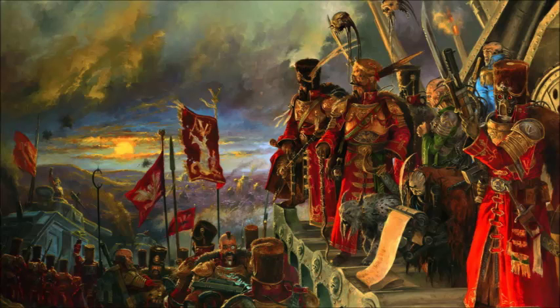The main reason to take company command squads isn't the loadout or the advisors — it's for your orders. Company command squads are your only source of senior officer orders, which means they're the only source of the two most important orders: First Rank Fire Second Rank Fire and Bring it Down. There's no point taking 200 infantry with lascannons, missile launchers, and autocannons in your blobs if you can't order them to tank hunter or ignores cover. With a senior command squad you have access to nine orders — it's absolutely worth it.